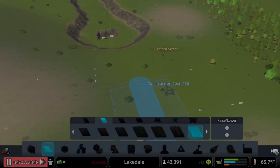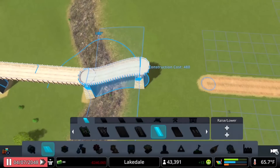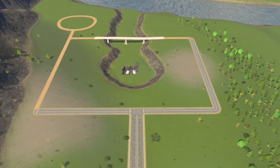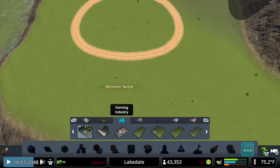We're going to add our roads, including a rural road over the stream. This makes for a nice feature over our waterway, giving this industrial area some character. Our layout is complete — trucks and traffic in one continuous flow near a highway for easy transportation.